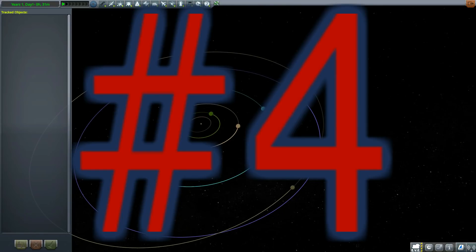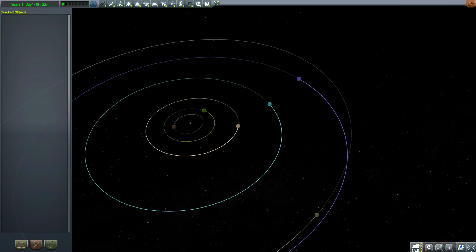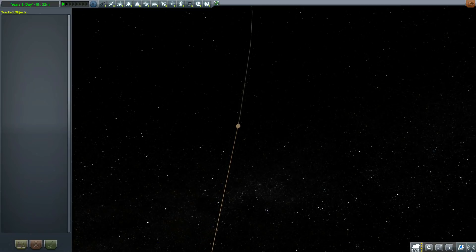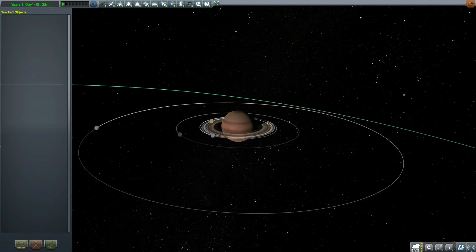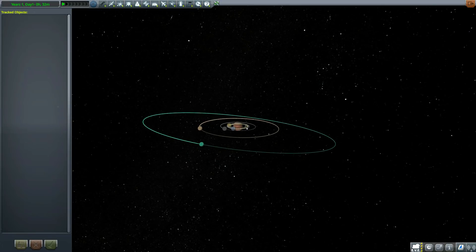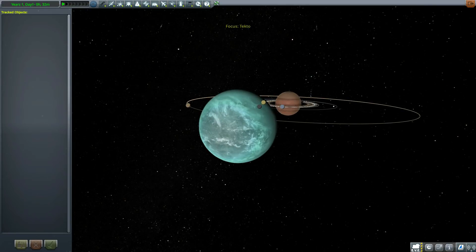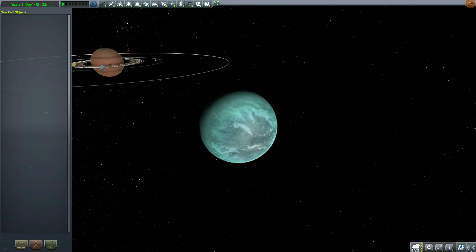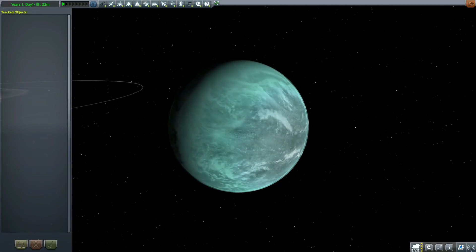My number four mod is OPM, or Outer Planets Mod. It adds four new planets to the Kerbal system outside of Jool's orbit. The first planet is Sarnus, which is supposed to represent Saturn in real life. It adds a bunch of moons — some of the more interesting ones include Slate, one of the cooler looking ones, and Tekto, kind of representative of Titan. You would add this mod because you've already explored everything and you're tired of the normal system.